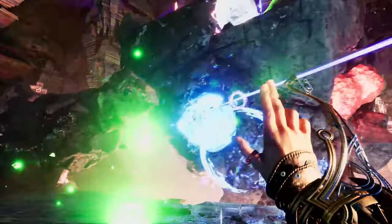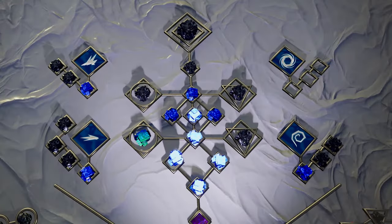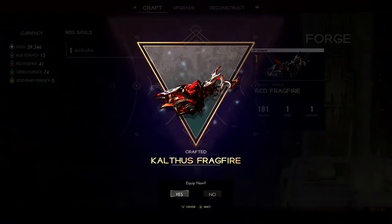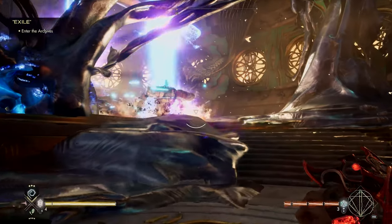Mastering your magic means customizing your spellcasting to suit how you want to play. Discover 25 different spells and unlock over 80 talents. Loot hundreds of handcrafted items. Craft, dismantle, and upgrade your clutch gear in the forge. Equip sigils, totems, rings, and bracers to boost your spells, abilities, and stats in combat.